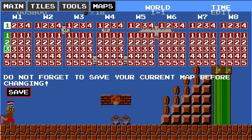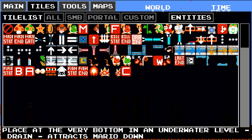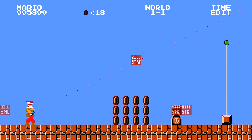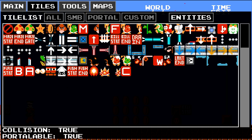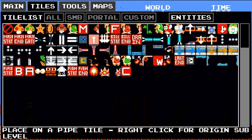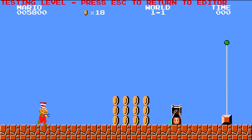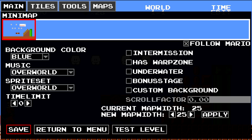Hold on, I've got this. Tiles, entities — beginning of bullet bill zone. I'm not sure why it isn't working. Hold on, we're going to try this again. You know what, let's just end this. Oh — I forgot to make that a workable flag.